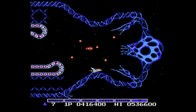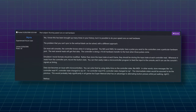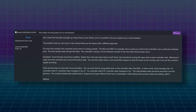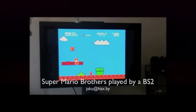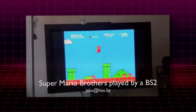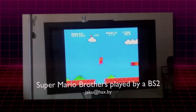The idea of doing tool-assisted speedruns on real hardware was first broached in the TAS Videos forums back in 2006 by a user named Myra, who asked about the feasibility of trying to get a run to sync. But no progress was actually made on that until 2009. The first person to actually get a level to play back on real hardware was Jakku with his BS2-based device — the very first person to get an entire level of Super Mario Bros. 1 to sync on a real video game console.